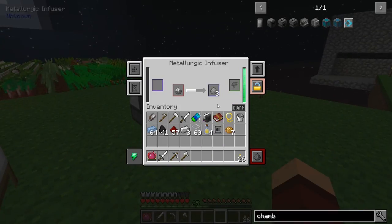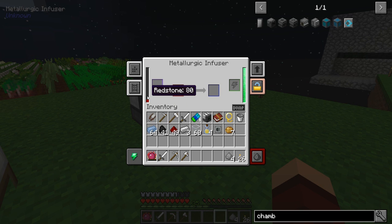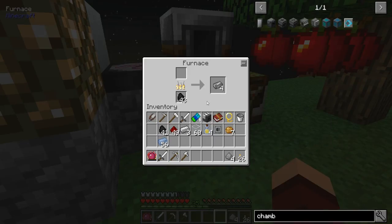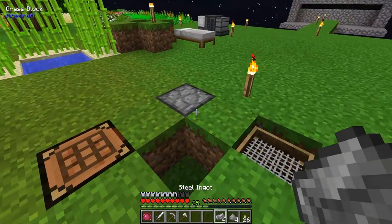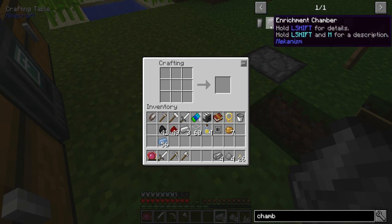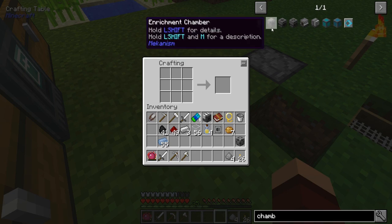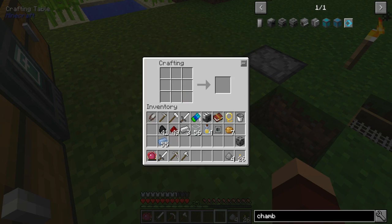All right, never mind - we're good. Let's get one more in here and then we're gonna get some redstone. That's about eight. Let's cut that up. There's our steel, so we should be able to make steel casing. We're missing those two things.